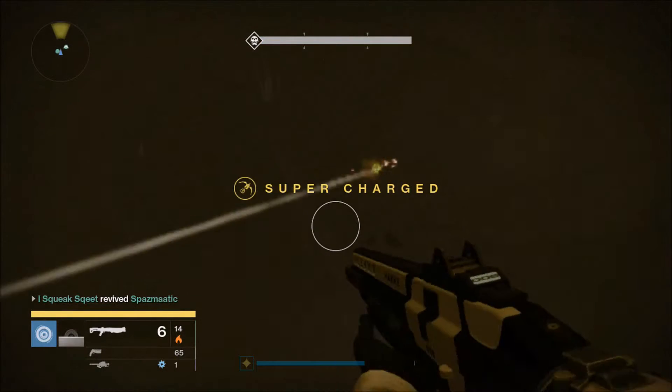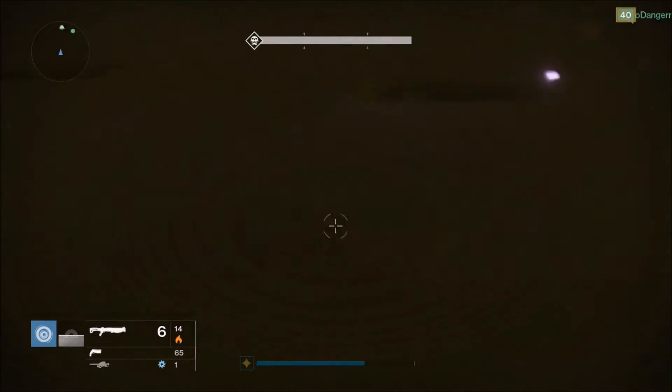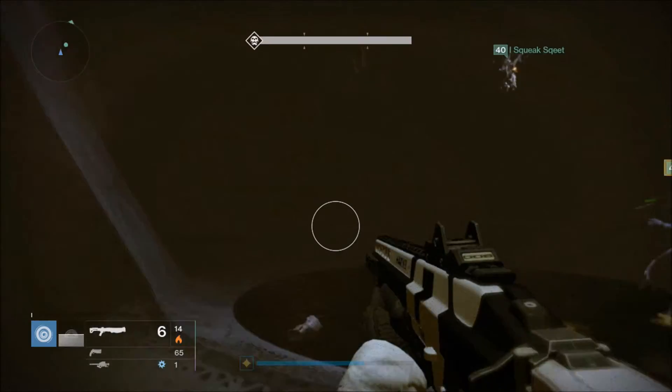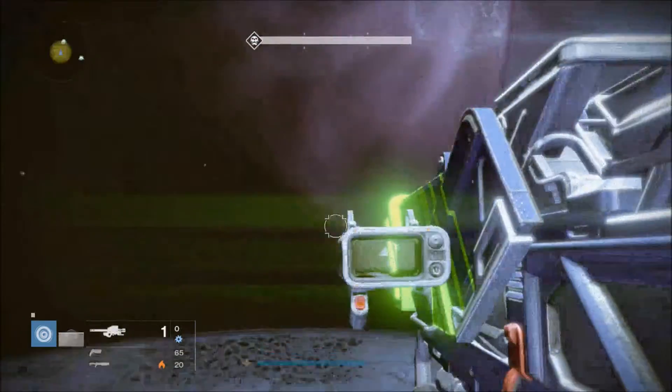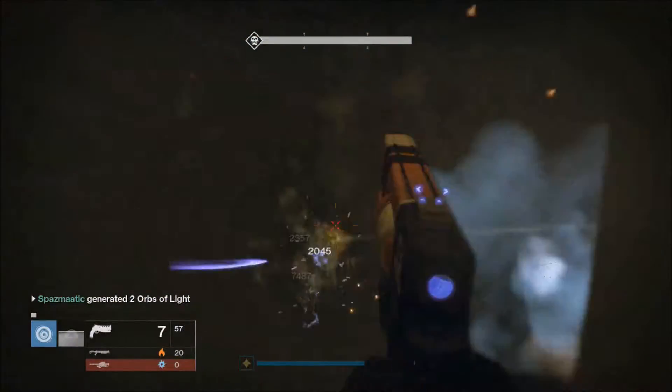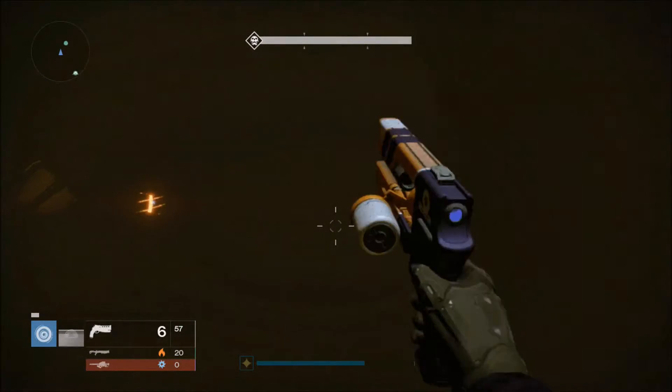What is going on guys, Spasmodic here back inside Destiny. Today I'm going to be bringing you my nightfall rewards for week 54 of Destiny and week one of Year Two: The Taken King. For this week's nightfall it was Dark Blade, the Sunless Cell, with Epic, Small Arms, Juggler, Grounded, and Iron Clad as the modifiers.